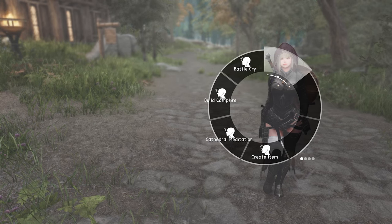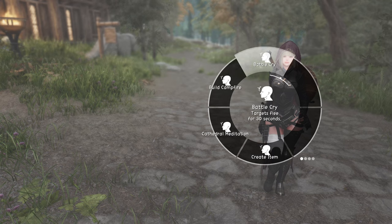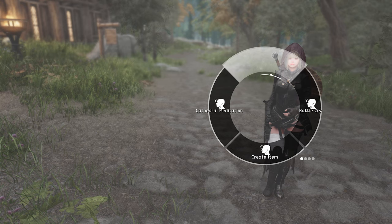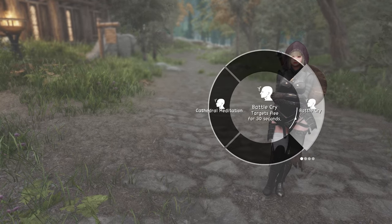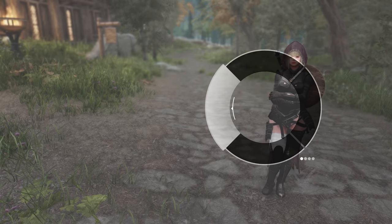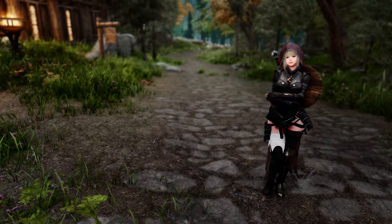Deleting items or entire slots is a straightforward process. Simply right-click, or use the corresponding button, on the item you wish to remove, and it will be deleted. If a slot becomes empty, right-clicking on it will remove the slot itself. And fear not, you can even delete entire wheels by right-clicking on an empty wheel. However, the mod ensures that you cannot delete the last wheel, preventing any accidental loss of your setups.